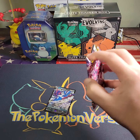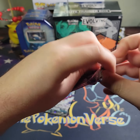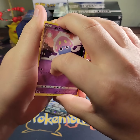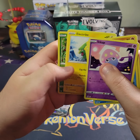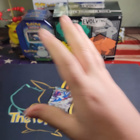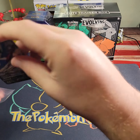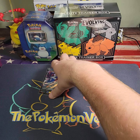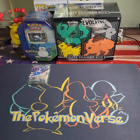Last pack of Lost Origin — Inkay, Vullaby, Phantump, Makuhita, Electrike, Seedot, and an Electrode non-holo. So that box was a complete bust, minus the Samurott V. I think we had a holo Butterfree too from Fusion Strike or something, but that was it.